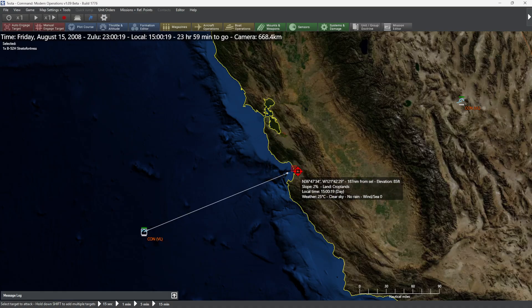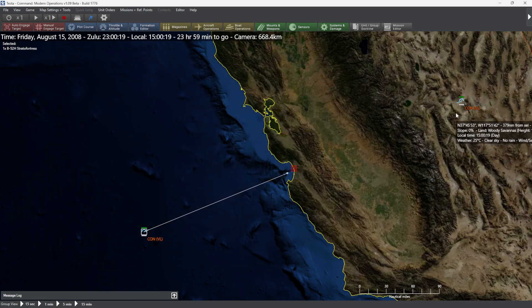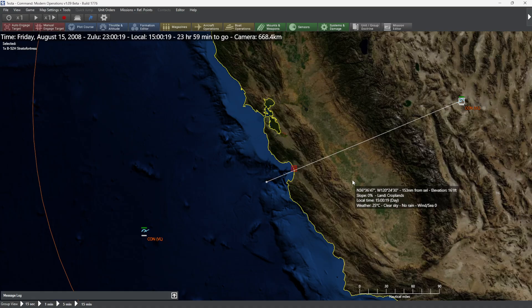I'm taking my B-52 here, I'm going to press Shift+F1 and click right here. I've got this lovely little base — I'm going to select them all and go ahead and allocate one weapon to each one of these targets. That gives me six, but I've got eight, so I'll do the rest. I'm going to press Execute — I think that's a fun new button. We're going to be launching a bunch of those lovely conventional air-launched cruise missiles.